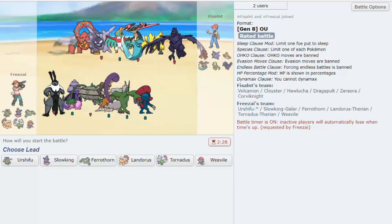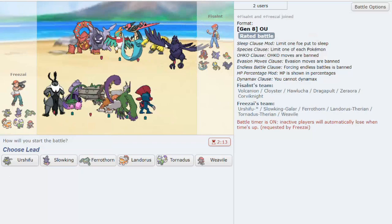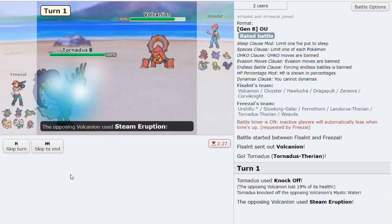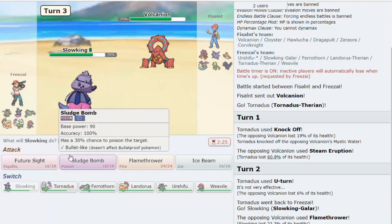We get one more game - a non-standard team. We look at the sweepers first: Cloyster and Hawlucha are going to be problems. Weavile has Ice Shard for Hawlucha, and Urshifu can check Cloyster, so we're covered. We lead Tornadus - let's Knock Off here. We either remove Heavy-Duty Boots or Choice Specs, either is fine. Mystic Water, Steam Eruption does 60 - not really enough. We U-turn and Tornadus' Regenerator comes into play. We go to Slowking. Let's throw off a Future Sight and keep things active.